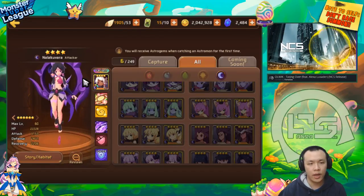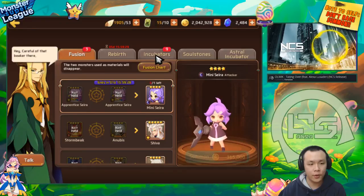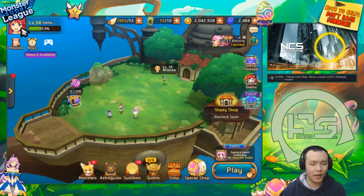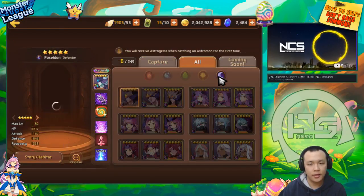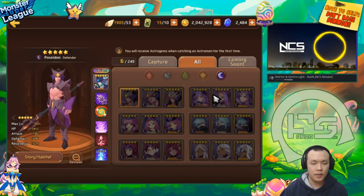One of the advantages people have going into arena offense is they're able to go first. Which means that if they go first and they go with an extremely offensive team built full nuke, they have a really, really high potential to basically one-shot one of your monsters. It makes the fight 4v4, and sometimes when you're running tanky monsters, you might not be able to kill one of them on first turn.